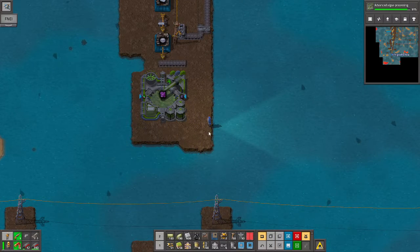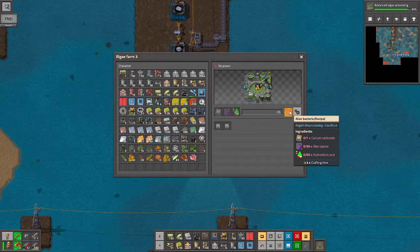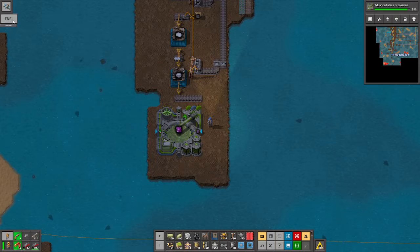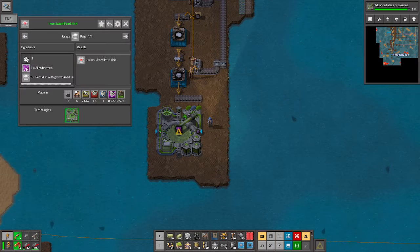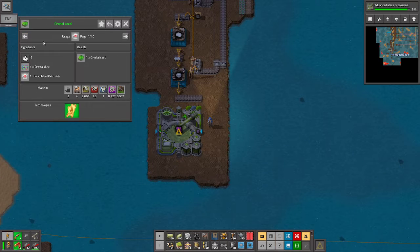Hello, welcome back to Factorio C Block. We're going to jump right in. Basically, what we're doing right now is we need to make alien bacteria, because we're going to mix it with the petri dish with growth medium to make inoculated petri dishes, which we need to make the crystal seeds. That's our main focus right now.